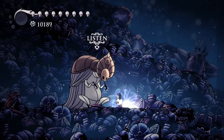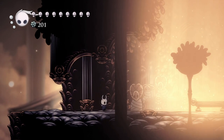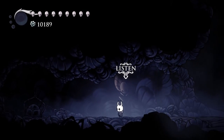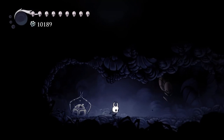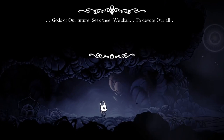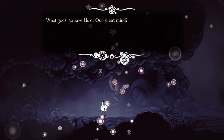Tuner Memory. Once the first three pantheons are completed, Dream Nailing the Godseeker in the junk pit has a 2% chance of transporting the player to a mysterious memory resembling Howling Cliffs, where the Godseeker calls out to the gods. Interacting with the strange tuning device triggers the message: 'Savage intruder, no right thou hast to trespass within such sacred memory. Be gone, be gone.' The player is then booted out of the memory, and the chance of triggering this again is set to 0%.